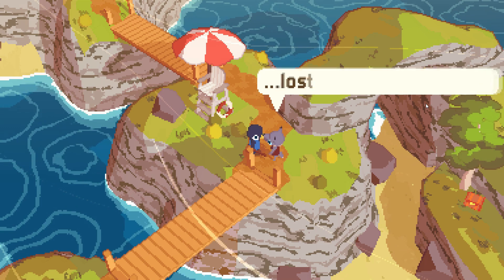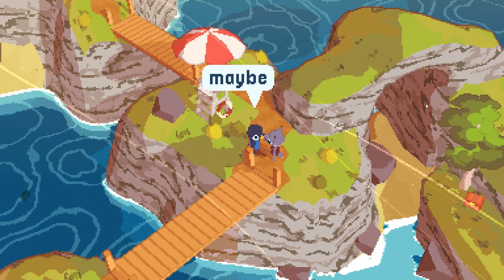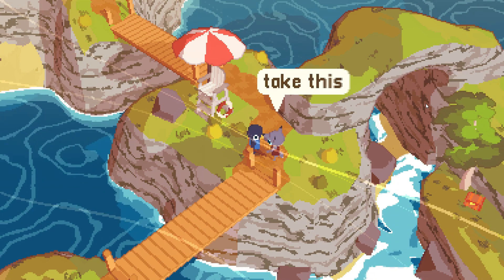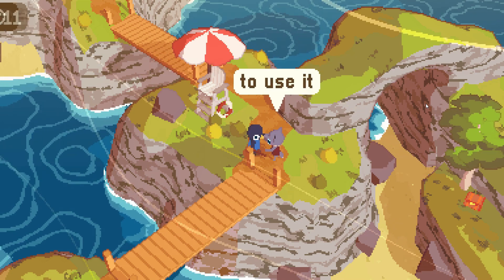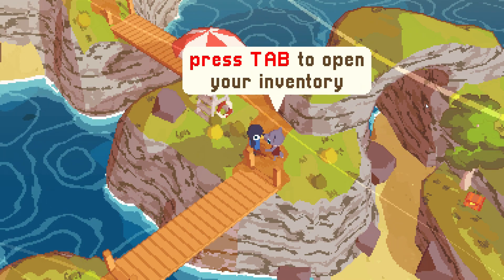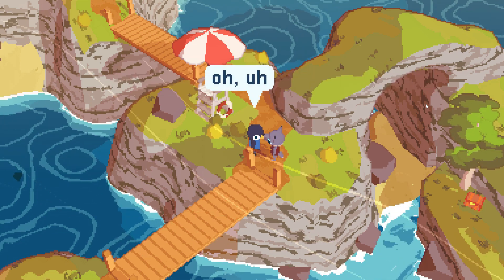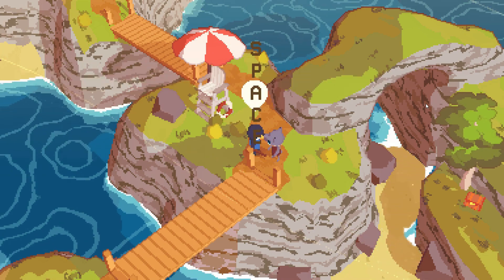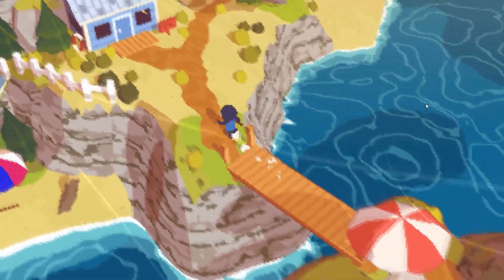'Would you say you feel lost and directionless?' 'Maybe?' 'Well, I've got just the thing for you. Take this.' Oh, we got a compass! 'To use it, press tab to open your inventory, then select it from the items menu.' 'Thanks, this should come in handy.' 'Happy hiking.' A compass is definitely a good idea when you're going hiking so you don't get yourself lost.